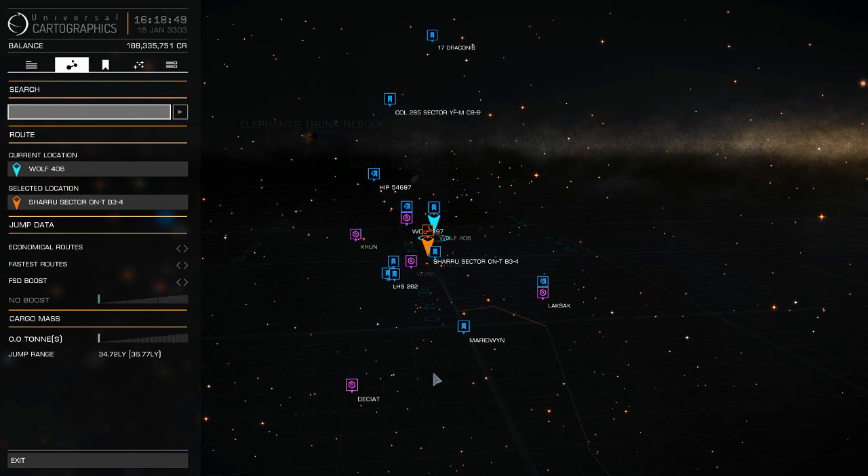If you find yourself getting very low and in a sea of non-scoopable stars, switch over to the economical route. On the left-hand side you'll see different route types: economical, fastest, and FSD boost if you have the materials. The economical route will redraw, adding more stops, potentially getting you to a scoopable star or a station. Flight planning effectively means you won't run into this situation. At any point you can switch right back to the fastest route.